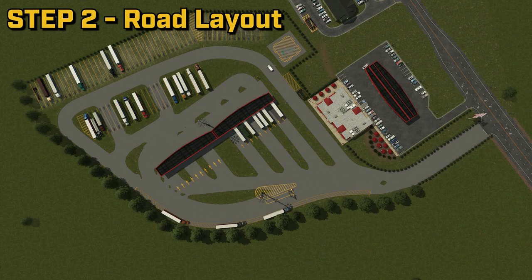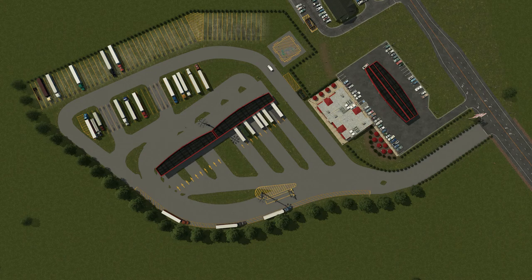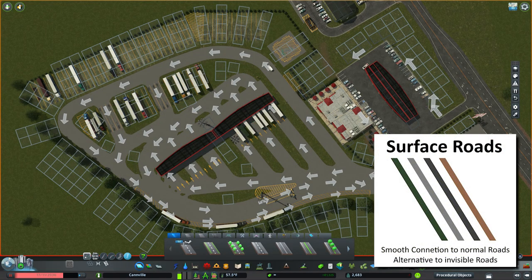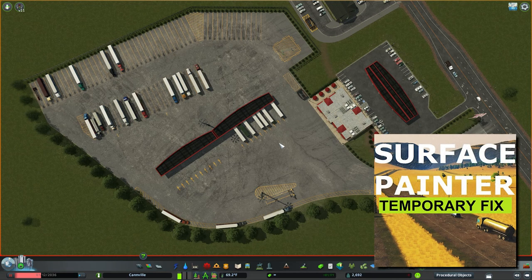Step 2: Make the tractor trailers go where you want. We created two separate paths for the tractor trailers. The red path is to get gas and use the cat scales, while the yellow path is to park in a custom parking space. The roads we used for this build were the one-way pavement surface roads by Chameleon TBN, and then we used Surface Painter to cover them up.